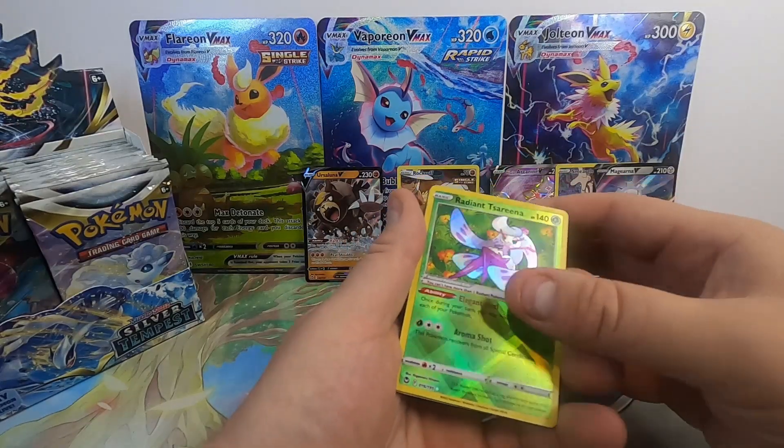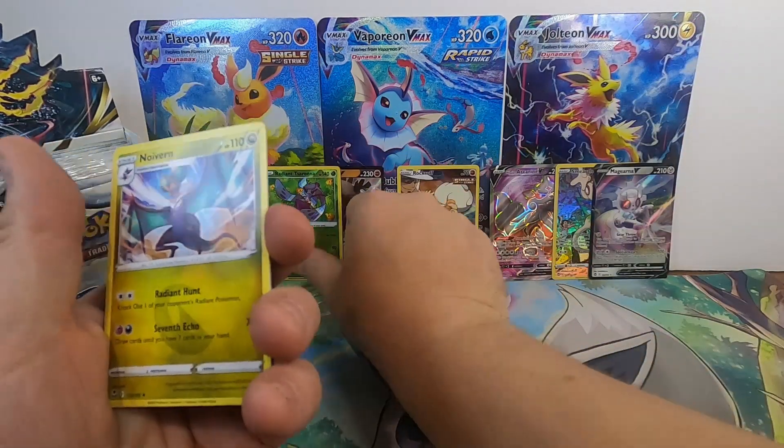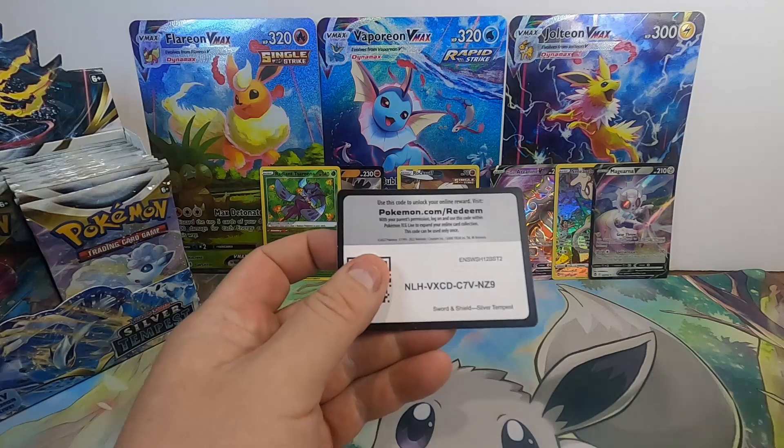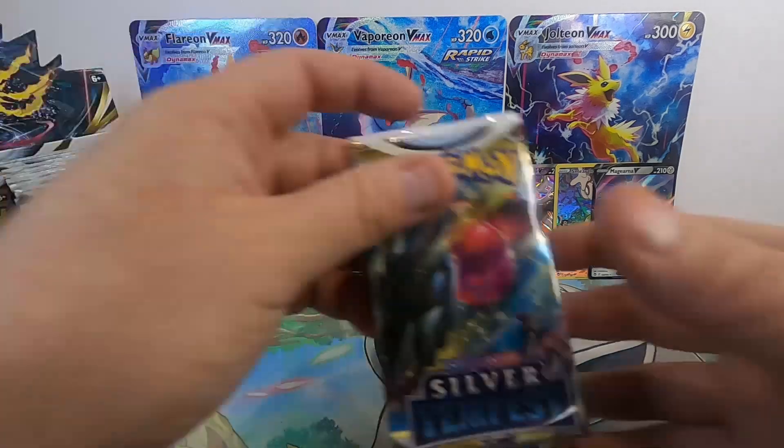Radiant Serena — there we go. First Radiant of the set into a Noivern non-holo. Running at six hits so far on the first half, which is not bad at all.